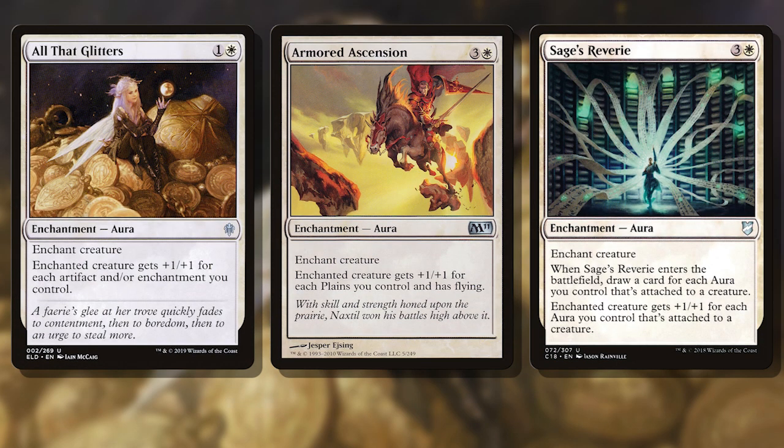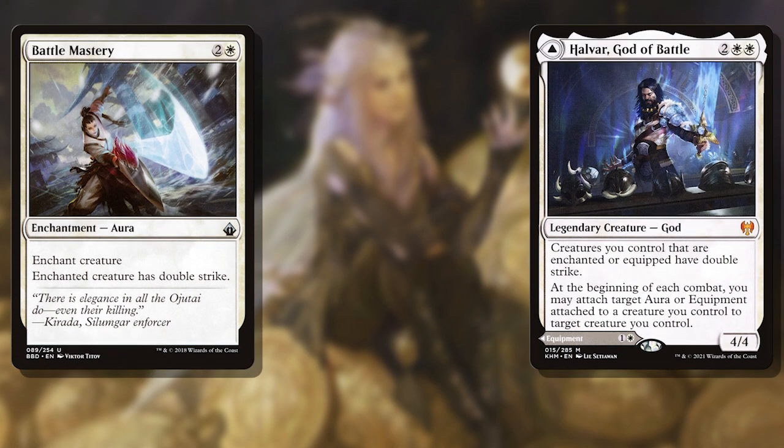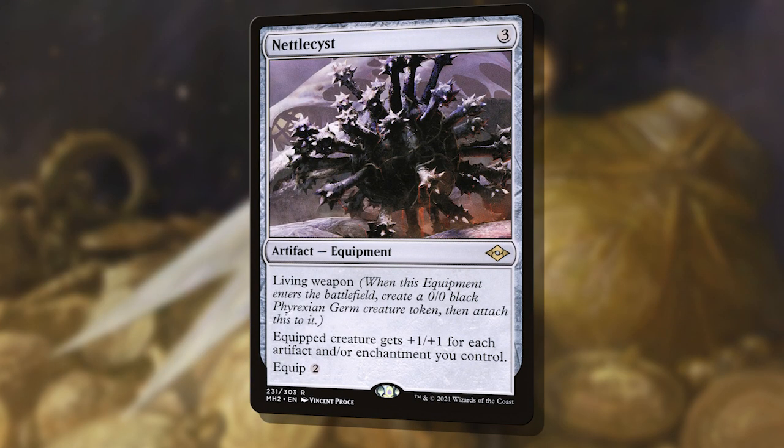But how are we getting a 2/2 to deal 21 or more damage? We have a few specific auras that just make Lightpaws dummy big. All That Glitters, Armored Ascension, and Sage's Reverie are our big hitters — typically we need ONE of these on Lightpaws and she's big enough to take someone out. We can get there even quicker by ensuring our commander has double strike. Battle Mastery or Halvar, God of Battle do this for us and mean we need Lightpaws up to only 11 power. I've also included one of my favorites, Nettlecyst — it's not an aura, but it's an All That Glitters that just doesn't die. Great for bulking up a creature and not just your commander.